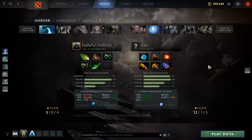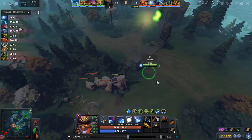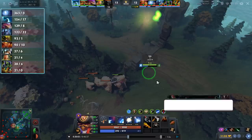If we go into the match and skip ahead to about that same time, we're going to see that IO's last hits are off the charts. This is at 20 minutes basically exactly. The IO has 263 last hits, 100 above the Morphling.